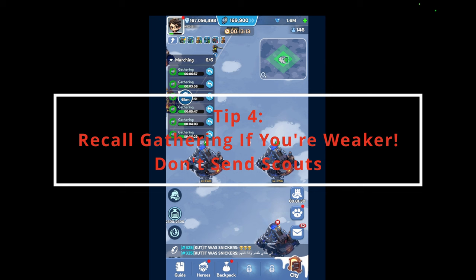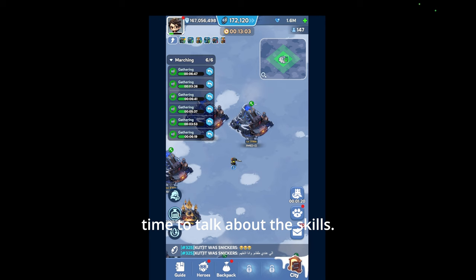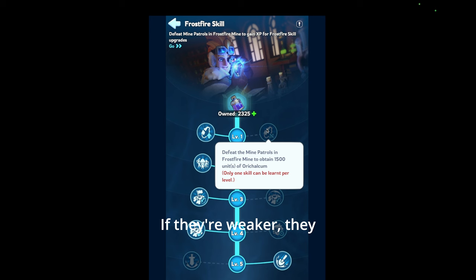Now we have some time to talk about the skills. Some people go right first — if they're weaker, they just go after the mine patrols. That's always a good strategy.